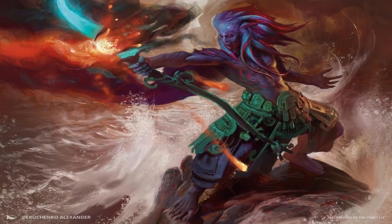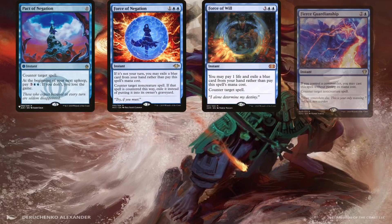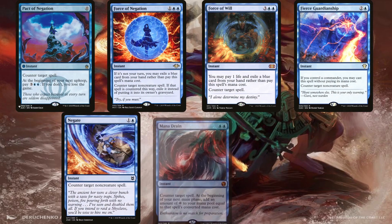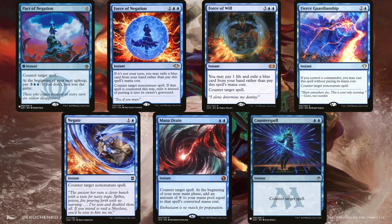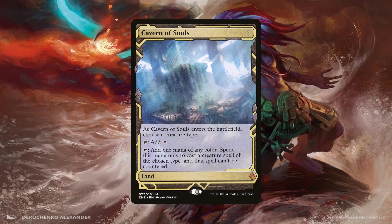Digging deep through our deck also helps us get to our responses much more quickly. Pact of Negation, Force of Negation, Force of Will, Fierce Guardianship, Negate, Mana Drain, and Counterspell will not only protect our board state but can also stop any combo player from winning the game. Since the deck is mostly blue, we have more than enough cards to pitch to Force of Negation and Force of Will — just keep in mind that Force of Negation cannot be cast for free during our own turn. Cavern of Souls is included to laugh at any counterspell used against our pirates, and thanks to Arcane Adaptation all of our creatures are uncounterable. This helps us cast Dockside Extortionist or Hull Breacher without worrying about them getting countered.